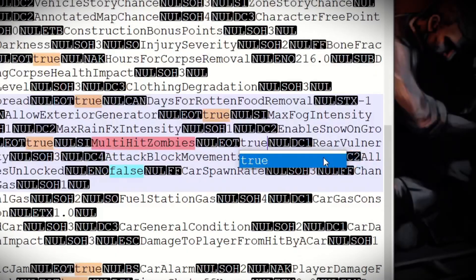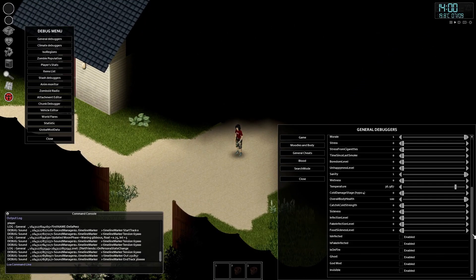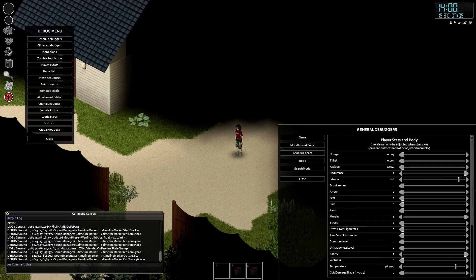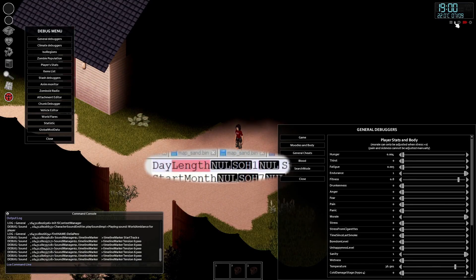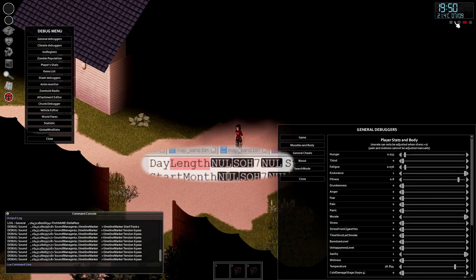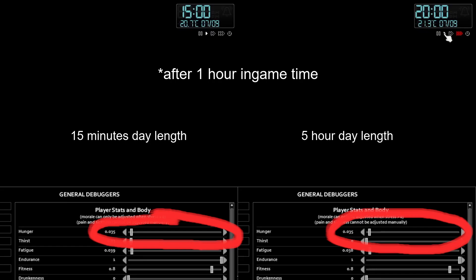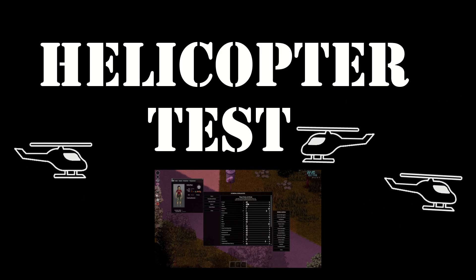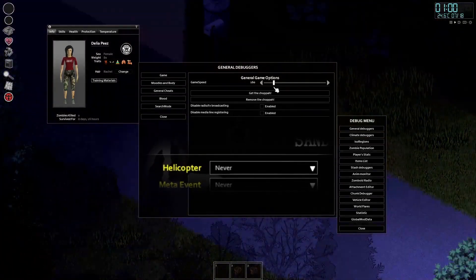Just as you can edit the speed of zombies, you can also edit the speed of time. This one is straightforward. I started with a 15-minute day length, then tried a five-hour day length. Good news: the hunger stat decay scales with the day length, so it is safe to change this parameter.